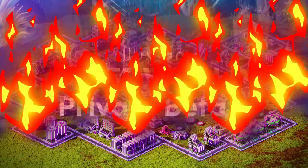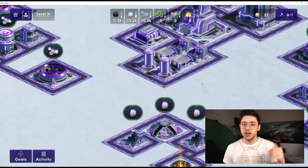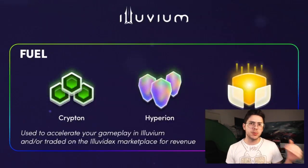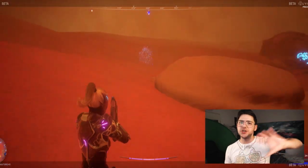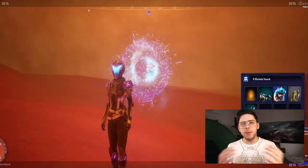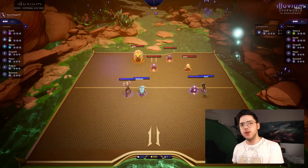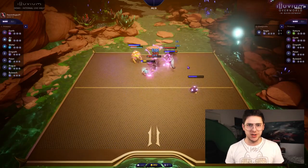We have Illuvium Zero, the Illuvium Overworld, Illuvium Beyond, and Illuvium Arena, which also contains Ascendant and Leviathan. In Illuvium Zero, you will build up a small city that you will use to generate fuels and blueprints to take into the other aspects of the universe. In the Illuvium Overworld, you will adventure out into one of seven different regions, capture your Illuvials, craft your different armor and equipment, and then take it into Illuvium Arena, where you will combat other players.